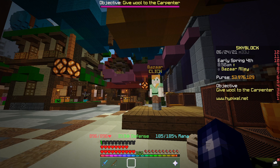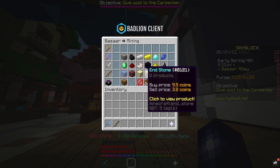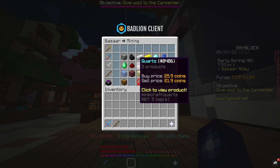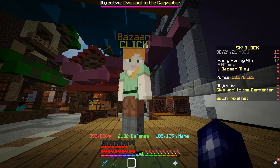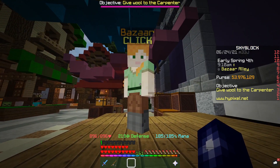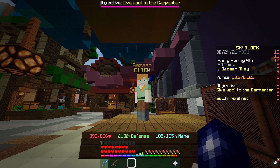At the moment, emerald blocks, gold blocks, iron blocks, and coal blocks are all very, very good to flip. The best way to do it is to put orders in bulk, leave them for half an hour to an hour, come back, and then do your sell orders — you're going to be making a lot of money off that. I think I'm going to put some bigger orders in myself.